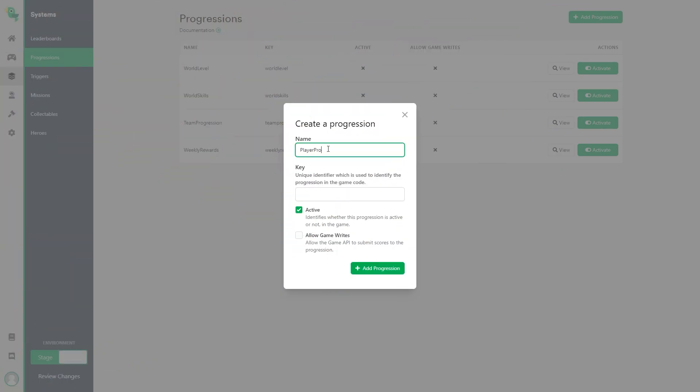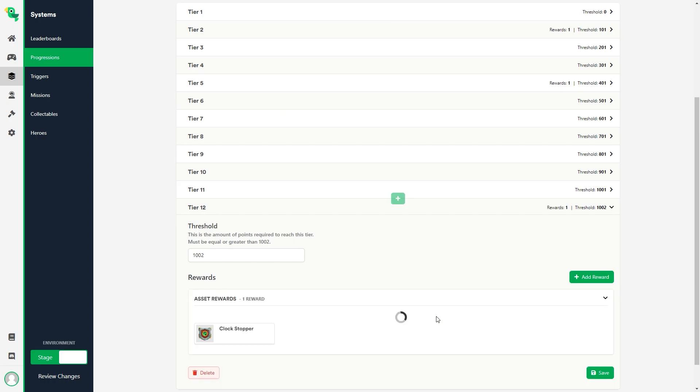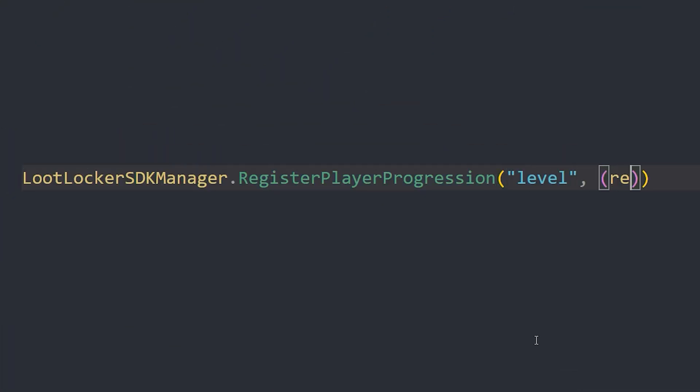Our progression system is user-friendly, allowing you to design and implement progressions as simple or as complex as you want in just a few steps. To create a regular XP progression system, we just add the progression, register it to our player, and we're good to go.